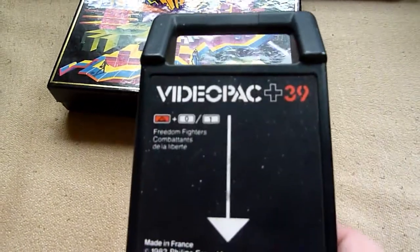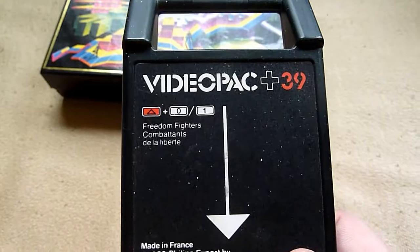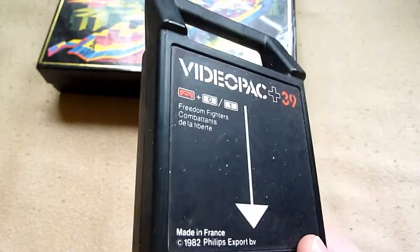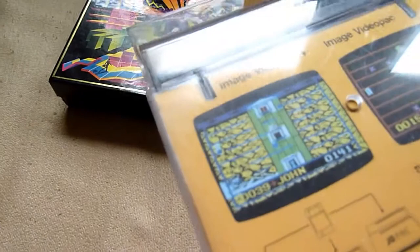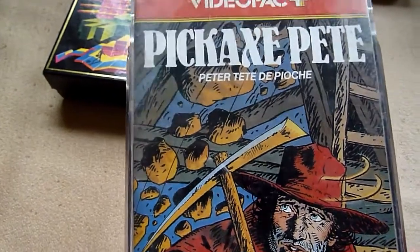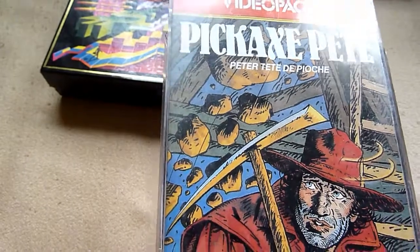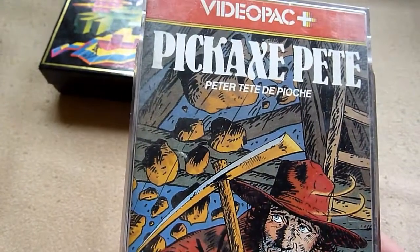Number 39 — Freedom Fighters — has a space background, but it's the same game, so it's not so important for you as a collector, but if you're interested in the Plus version you have to get it. PX Pete has a different background that looks more like a mine, which is really interesting. Along with Stonesling, these are the two games you really have to get as a Plus collector — they are really good looking.